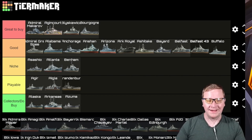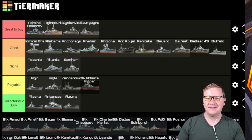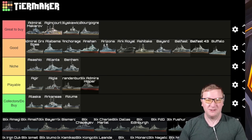On to the Black ships — we have the Black Admiral Hipper up first. That goes right into Playable. The base issues of the ships are still there; the skills don't fix it, but it is arguably better than the Admiral Hipper, which isn't saying much, but it does help.